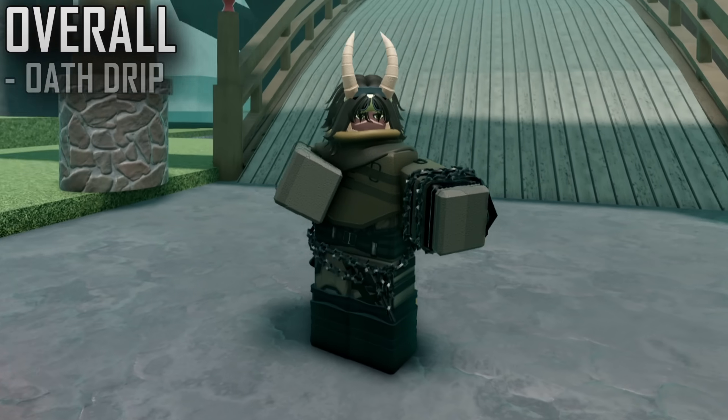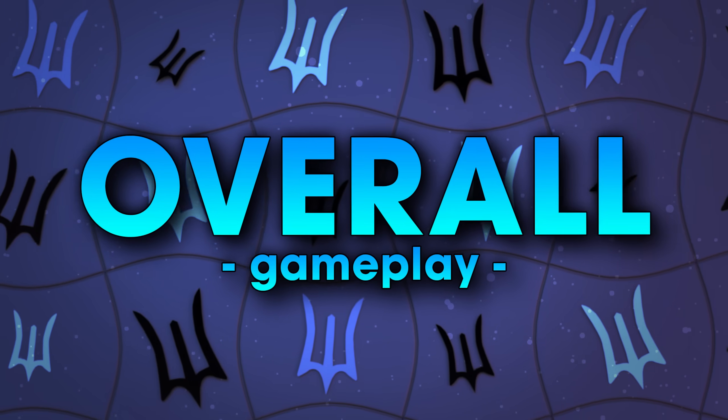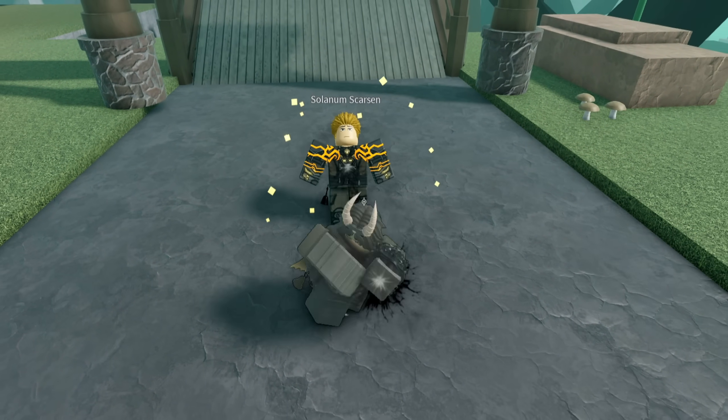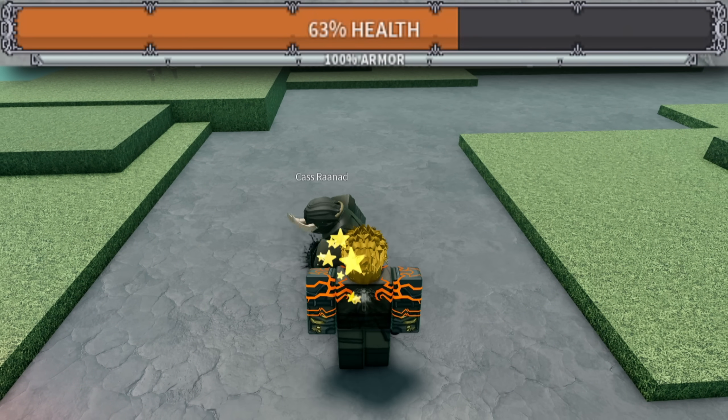Also, the drip is very subtle and works with a lot of darker color schemes, which I enjoy. Anyway, on to gameplay — Restrain is probably gonna be the most important of our tools, since it can be used for applying the Chain status, alongside dealing ridiculous damage.